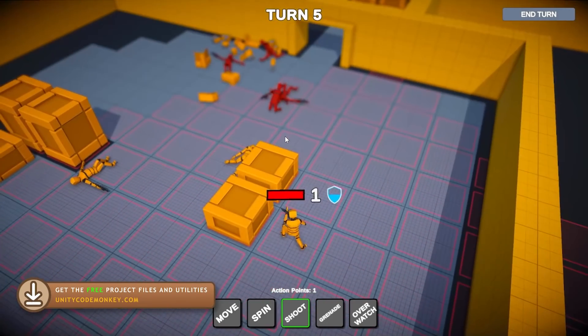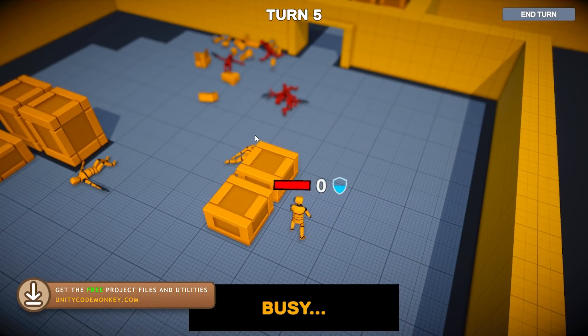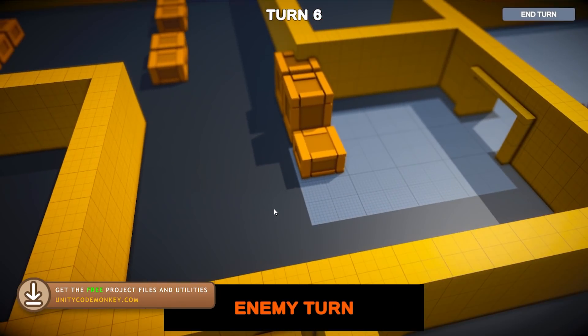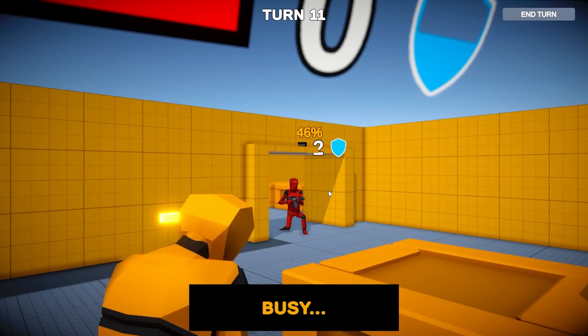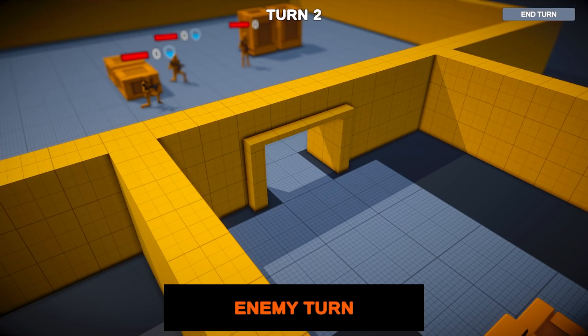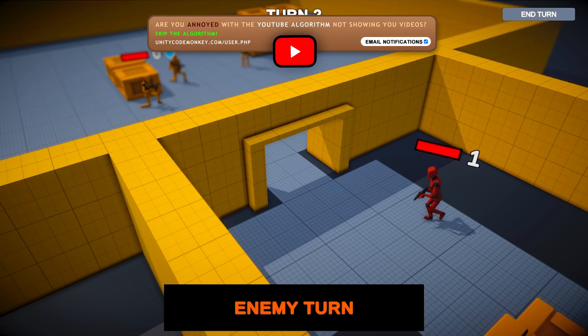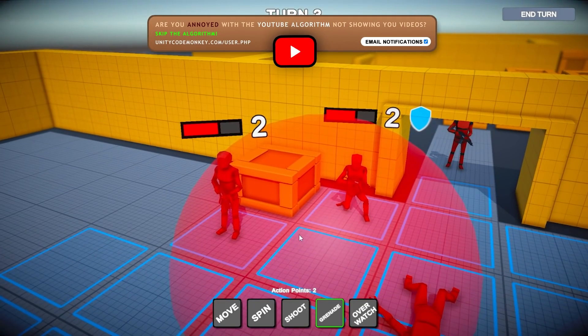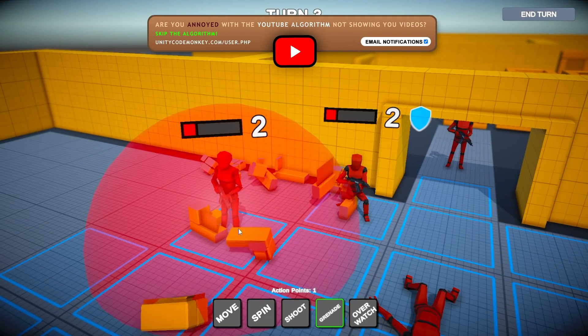It only took me about 30 hours to build this project and I'm quite happy with the final result. It's got all of the mechanics you expect: turn-based combat and movement, line of sight, both full and half cover, an overwatch mechanic, and of course a hit percentage for those awesome 99% misses. In this video let's check out how I made it, starting from scratch until the final polished game. Also stick around to the end where I have a very exciting announcement to share.